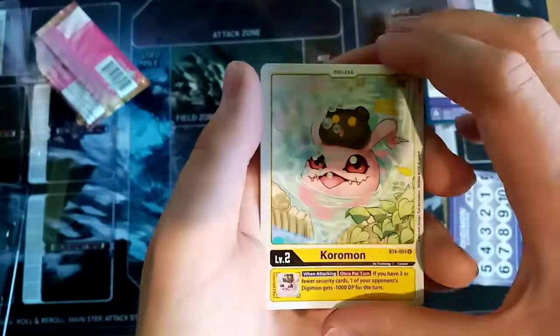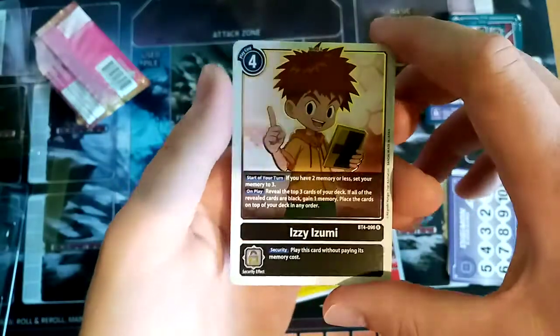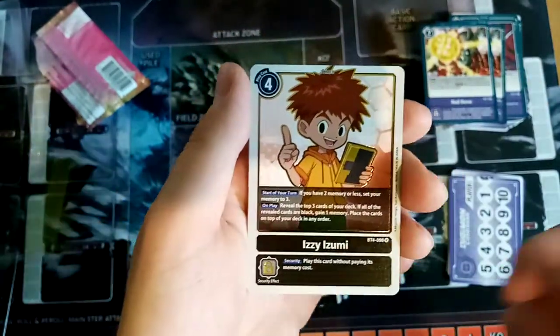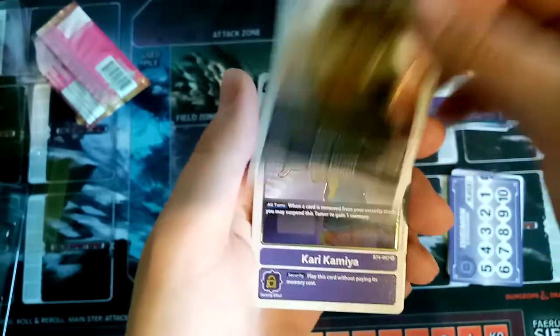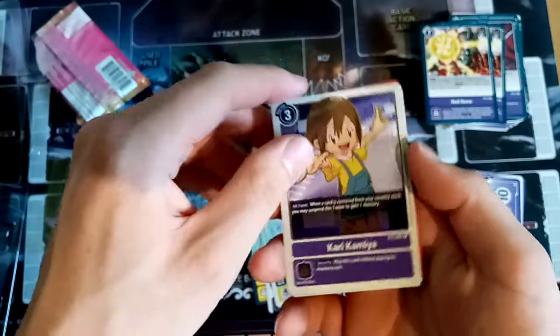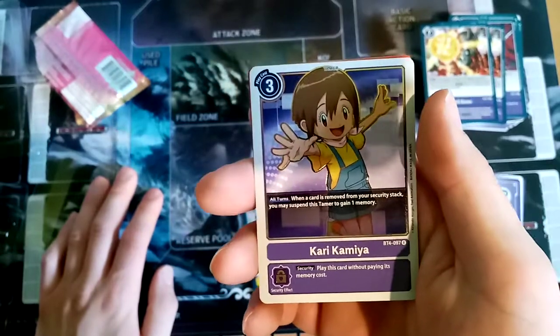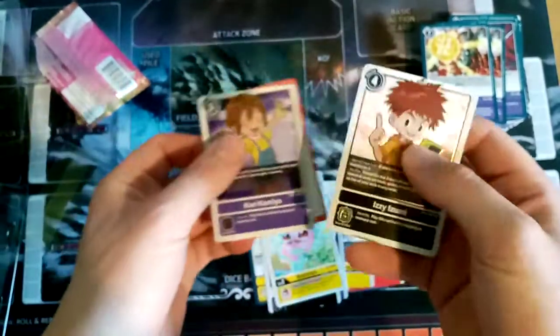Another Koromon, like last time — same one. Easy Izumi as a rare, a black one — it's pretty interesting, getting memory and stuff. And the last card we get is Kari: when a card is removed from your security stack, you spend the steamer. And that's pretty much it.